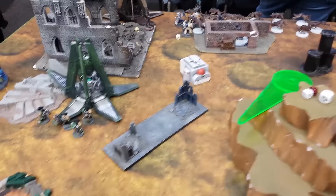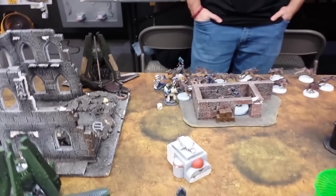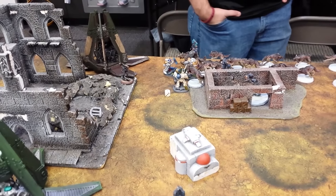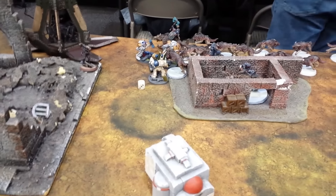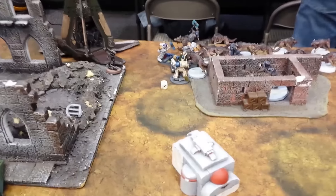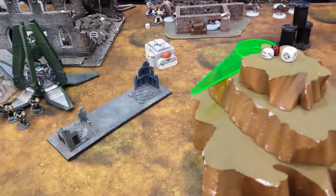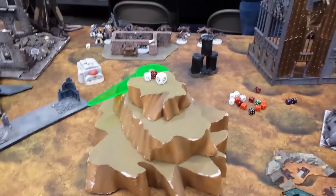That was Space Wolves Turn 1. He dropped the Calexis and did some damage but I made a lot of my saves and tried to space them out, but all the Centurions are dead. The Big Dog Squad charged in and Draigo took 3 wounds unfortunately, and I killed off the Wolf Battle Leader. So going into my Turn 2, I'm up 2 Maelstrom to his 1.